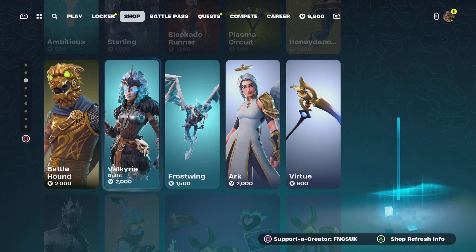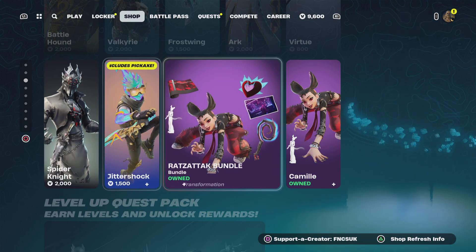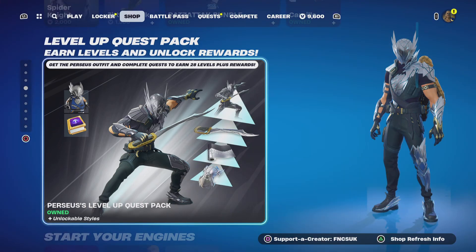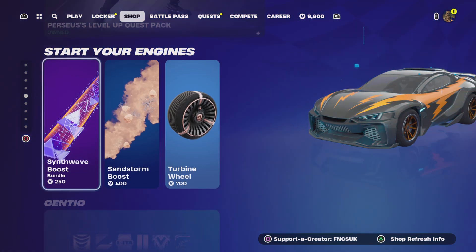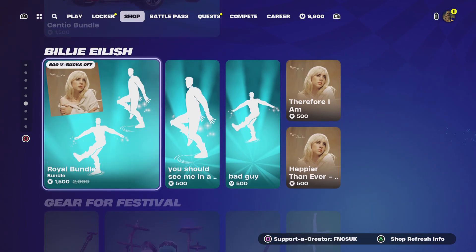We've got Battle Hound, Valkyrie, Thrust Wings, Arc Spider Knight, Jitter Shop, Rosser Top Bungle, 29 levels, 25 levels, 28 levels. Soonflade, Sandstorm Turbine Wheels, and Sentio.